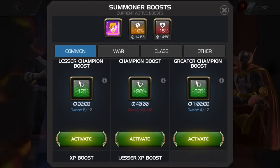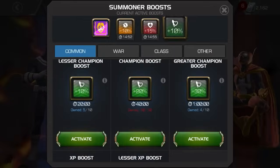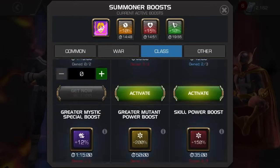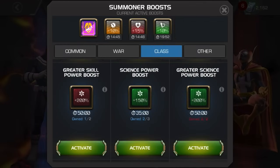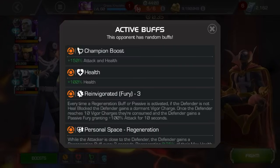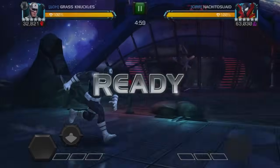We're going to start the war with 3 Bullseye fights, and then we have a Kushala mini-boss, and we have 5 Gorr fights on 1 path, and then the mini-boss is a boss for him. So we're going to start on path 1 against this Spidey Supreme here.